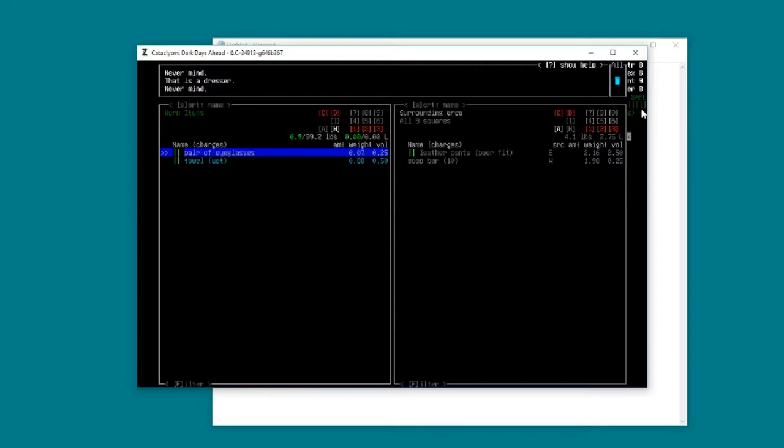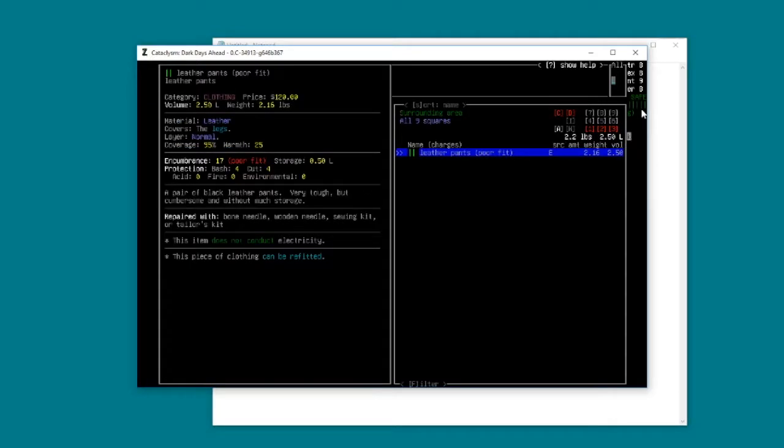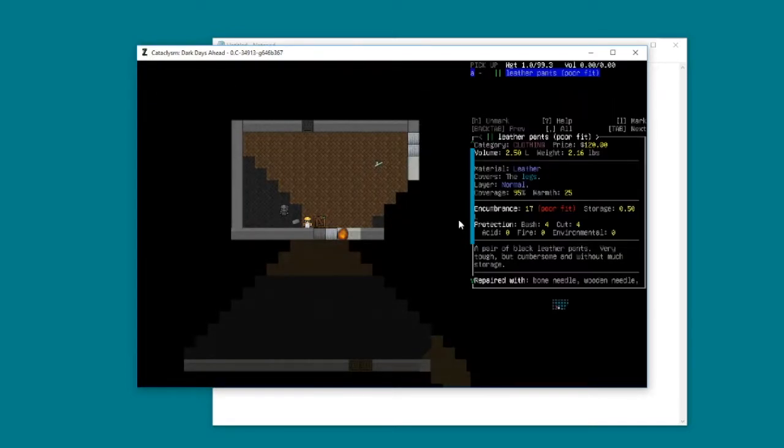We can now see the soap bar that's to my west and the leather pants to my east, and we can manipulate everything in the area around us. If you change to a direction like 4, pressing enter will move that item to the other location - it's a way of moving items around quite quickly. There's quite a lot of options. M for moving stacks is handy sometimes. Toggling V to whatever vehicle you're currently grabbing is a handy thing for later on.